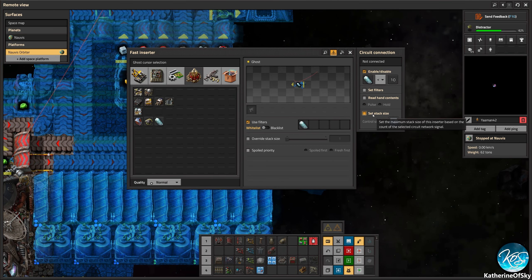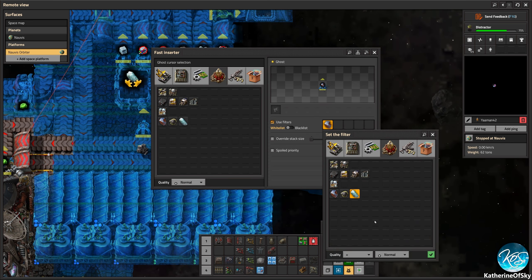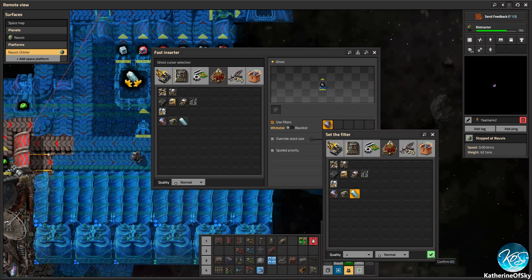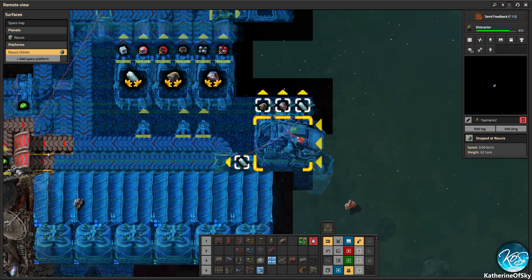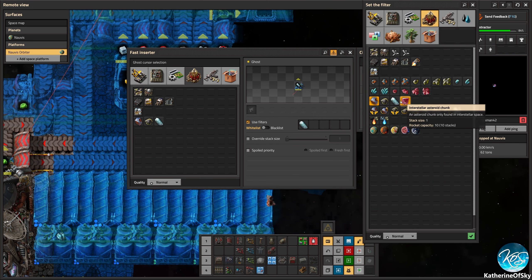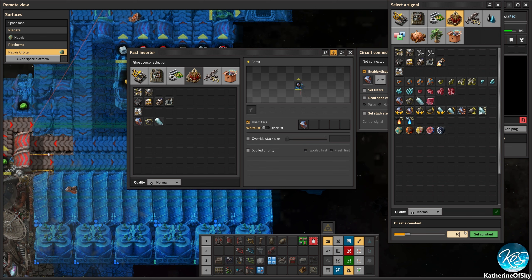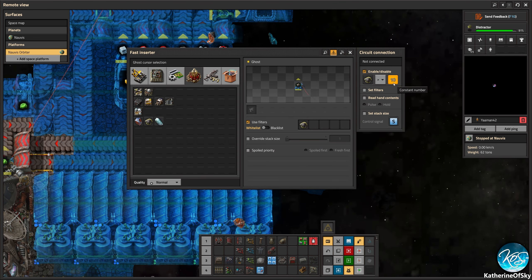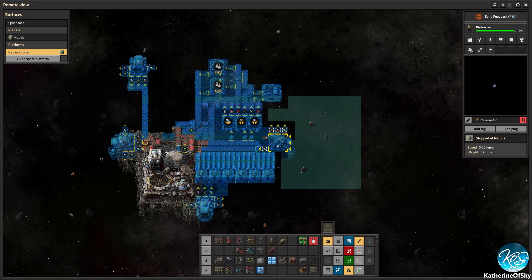This one is working, that one is working. But I learned something very interesting here — this thing outputs if the belt, when it's complete, has less than 10, it outputs that. We need another one of these. Ice. Use filters. I need to check these, because this doesn't look right. We need to enable/disable, and if this is greater than 13 on this. So what happens is these asteroid collectors will collect in this AoE area and store stuff in their hold.